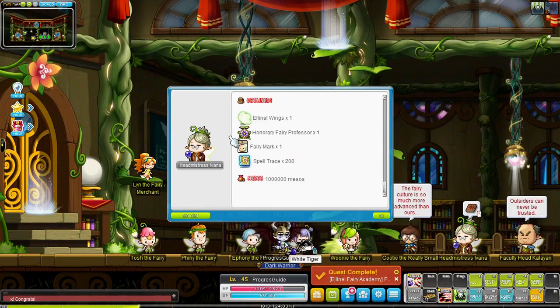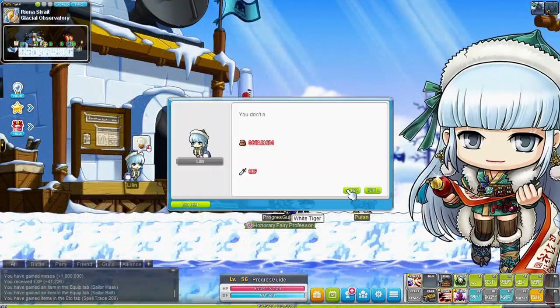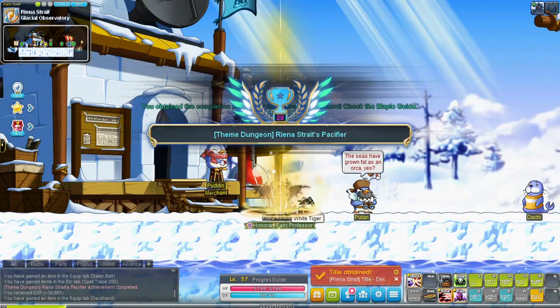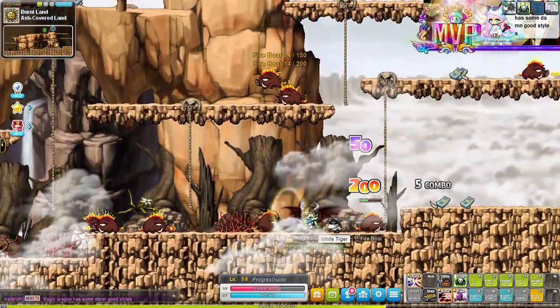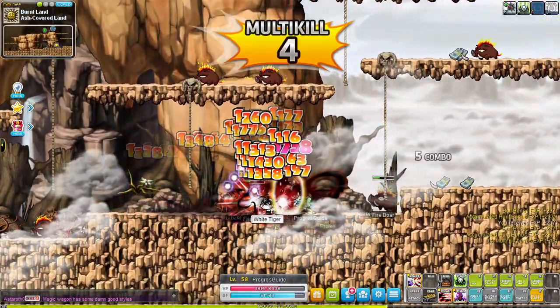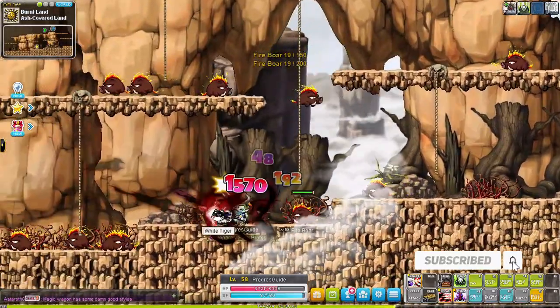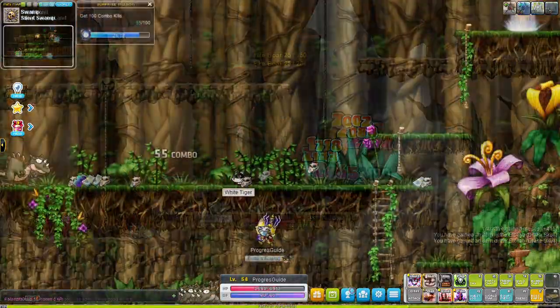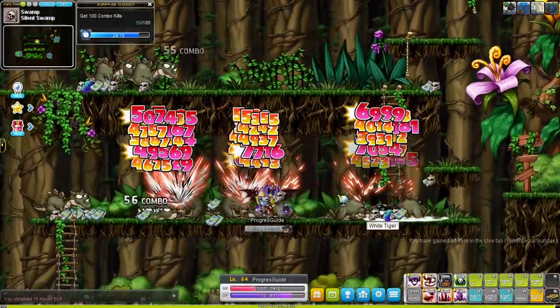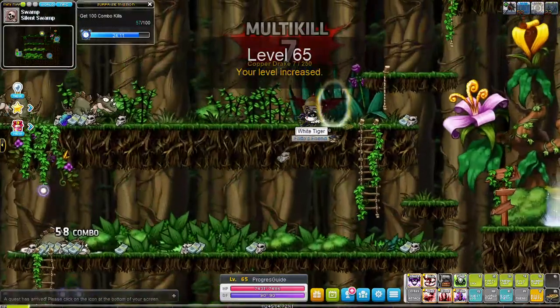We reach level 35 completing that theme dungeon and move on to the Riena Strait theme dungeon which we complete at level 57. After that I went to the Land of the Wild Boars in Perion to train until level 60 and completed the third job advancement. If you're enjoying this training to 200 series, don't forget to leave a like and subscribe to the channel. Next we're off to shout at some Copper Drake in Sleepywood and we got a ton of new skills.